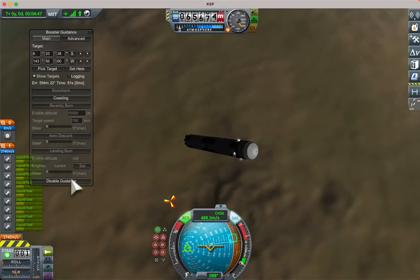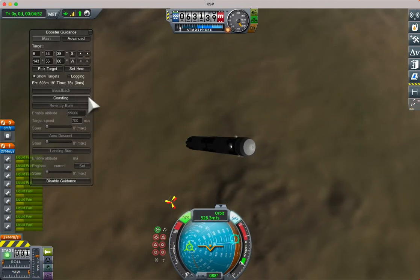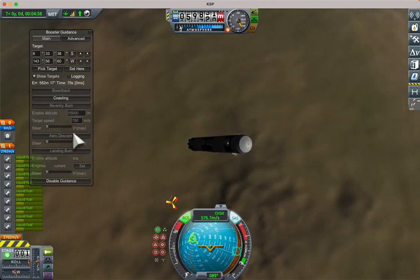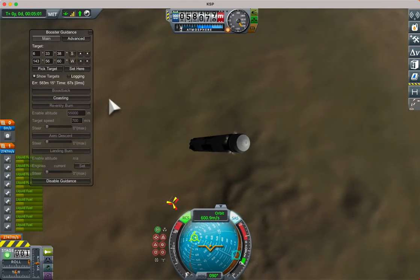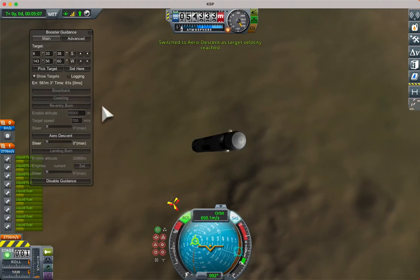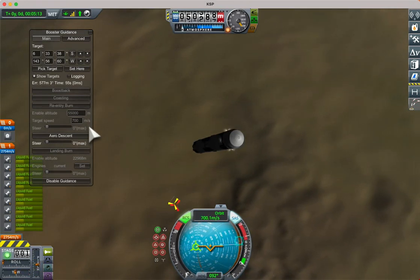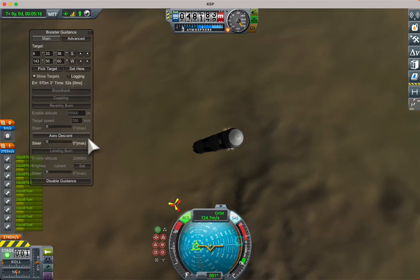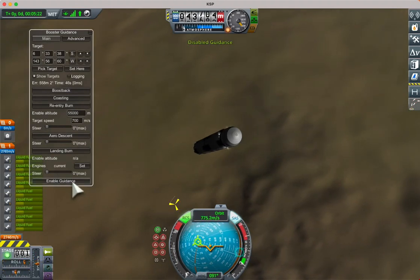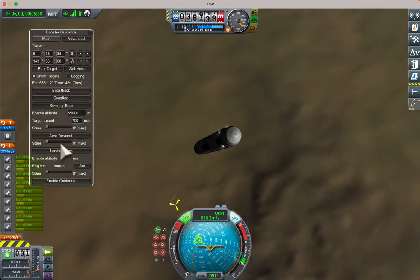Just a note about the interface: at the moment we're in the coasting phase and the window is divided into sections — boost back, coasting, re-entry burn, aero descent, and landing burn. When one of those phases is active it will be highlighted. It's just switched to aero descent now because it didn't need a re-entry burn, so aero descent is highlighted. If we disable guidance everything is lit up again with no particular phase enabled.